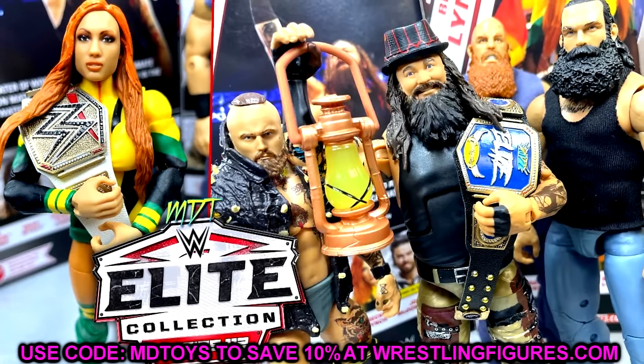The number one mainline Elite set from 2024 so far is Elite Series 109. From top to bottom it's the best quality figures across the board — I don't really see a bad figure in this set. The closest thing to a nitpick is the suited Cody Rhodes: it's a fantastic idea but I didn't like the torso choice — they should have used a more Jack-style torso or the Adam Pierce body. Seth Rollins in gold and black is great — first time with the World Heavyweight Championship, good execution even if the gold was slightly inaccurate.